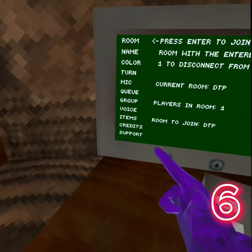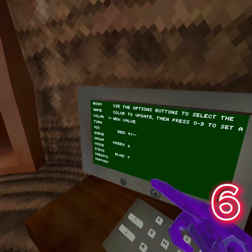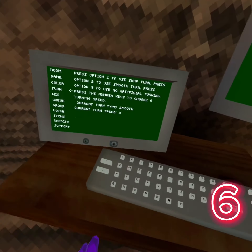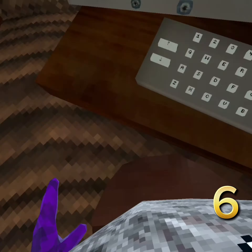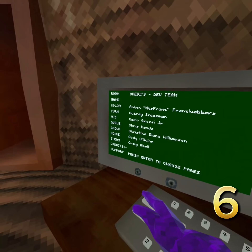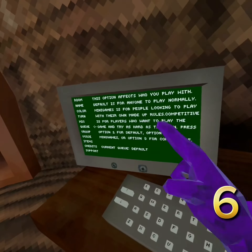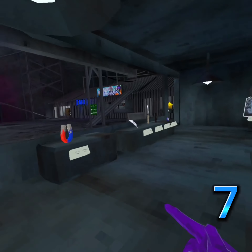Another one has to be this computer. This computer can get you into your own private code, which you definitely should go join. It can also get you your name, your color, and it can also help you play mini games.